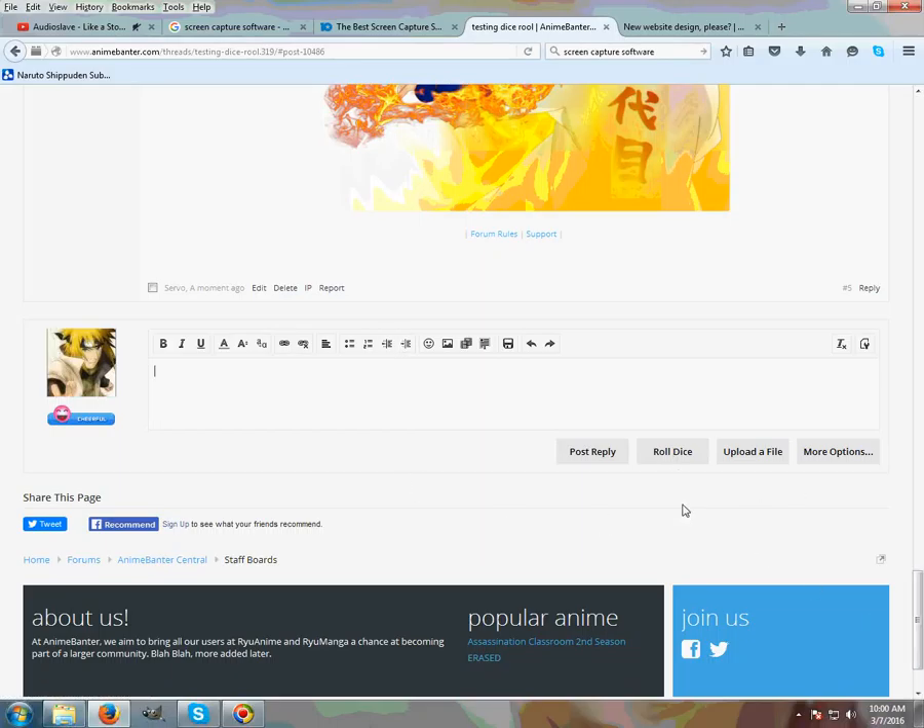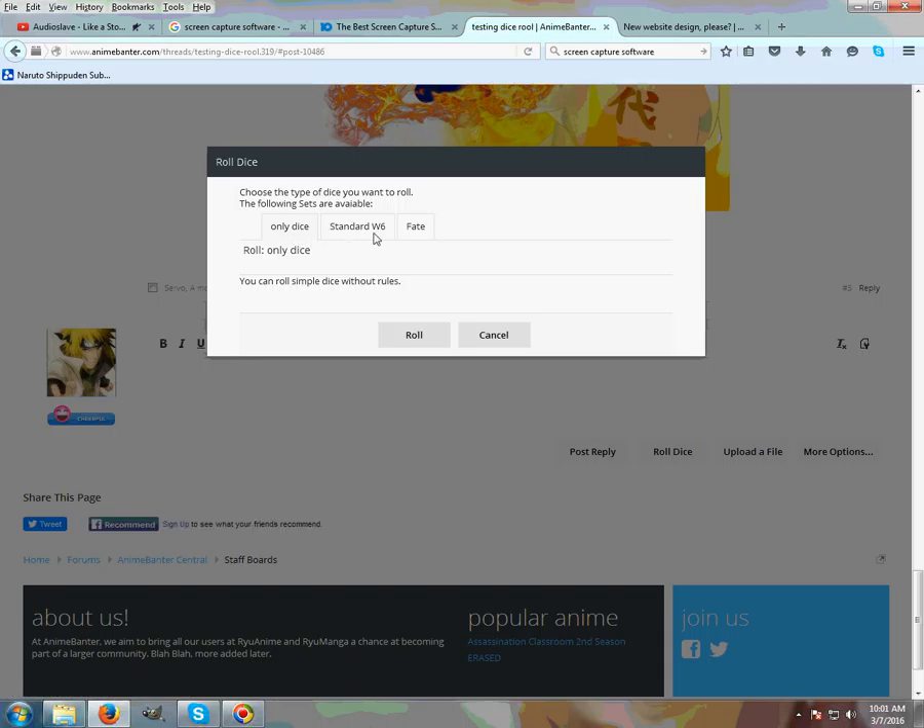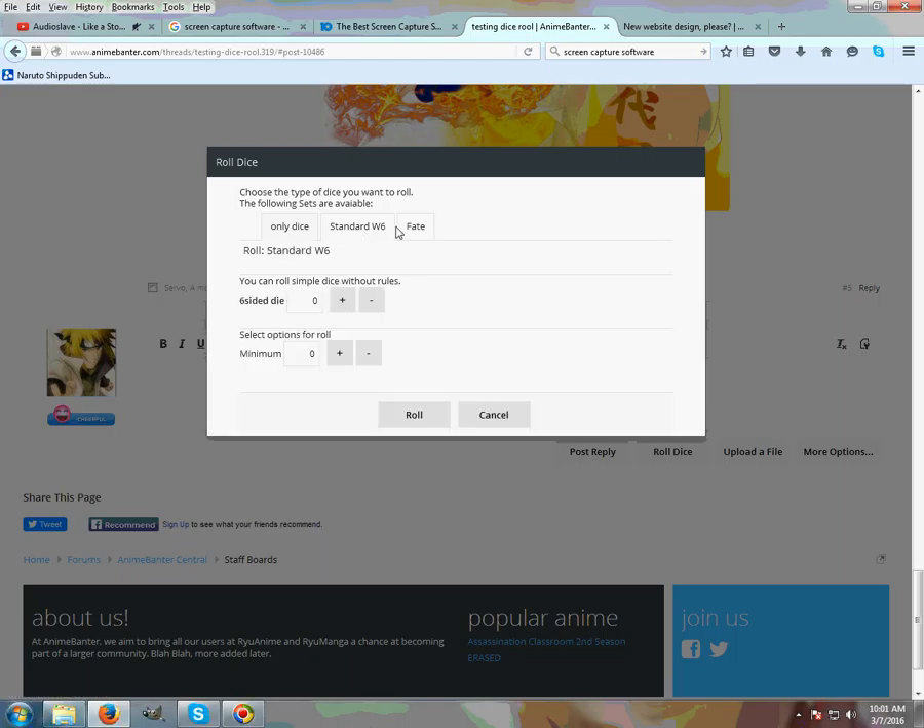I have installed this roll dice plugin for our master assassin game so that we throw a dice, get the number, and use that number to take HP out and add to our own HP. I'm going to show you how this works. In your reply box you will find the roll dice option. Push this one — we have three dice here. Do not use any of these, use only this one: standard W6. This is the one I have installed properly.